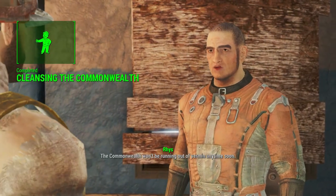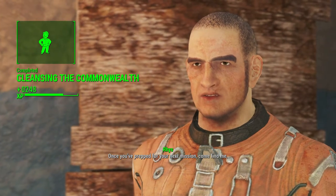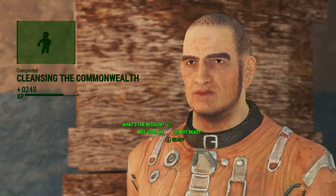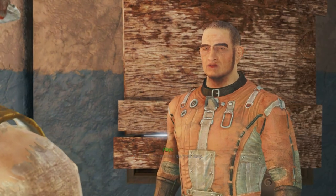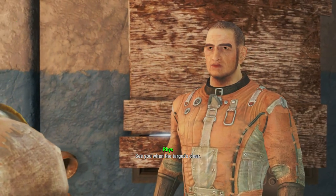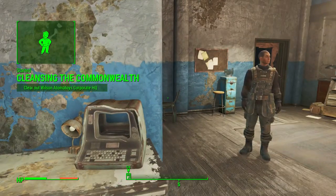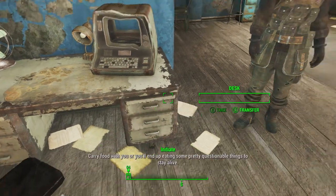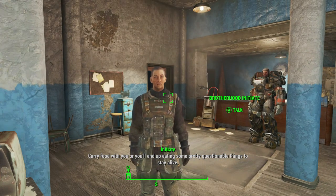The Commonwealth won't be running out of vermin anytime soon. Once you've prepped for your next mission, come find me. I'll mark the location on your map — see you when the target's clear. Another one. Wilson — Adam's Toy Corporate Headquarters. Have your food with you or you'll end up eating some pretty questionable things to stay alive.